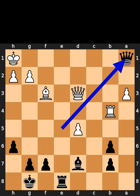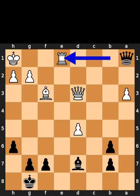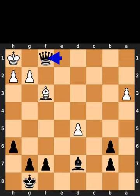Black takes the rook on A1 with check. White plays rook to B1. Black plays rook to E1, check. White takes the rook on E1. Black takes the rook on E1 with check. White plays queen to F1. Black takes the queen on F1, checkmate.